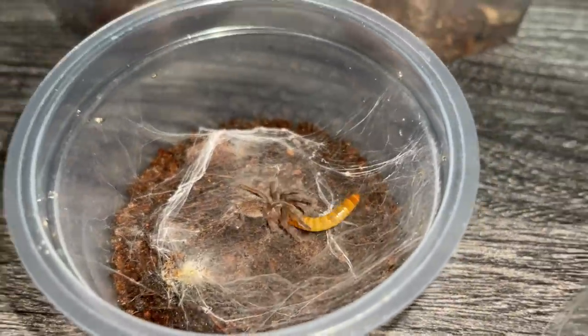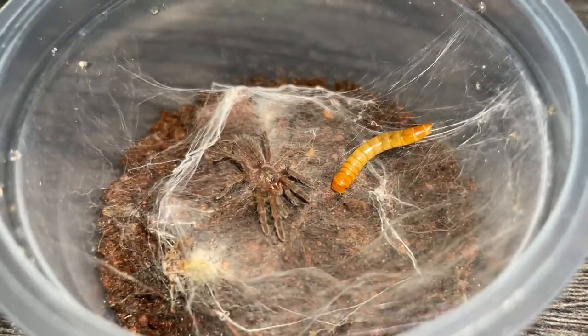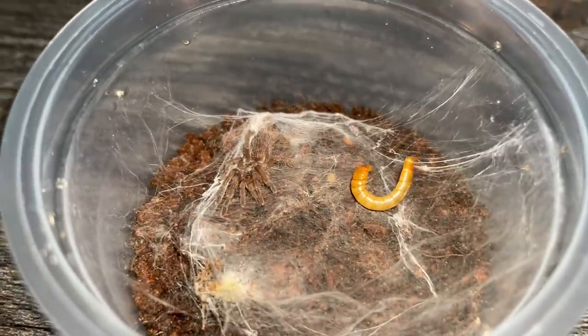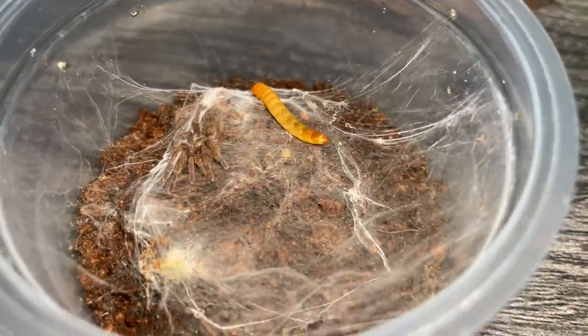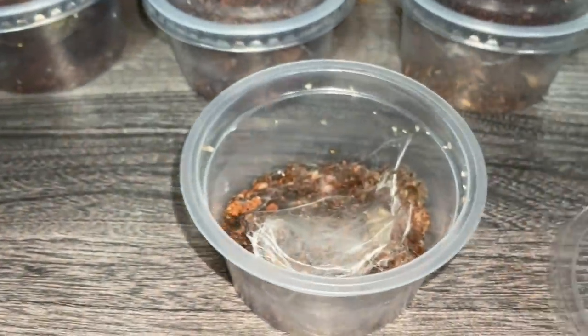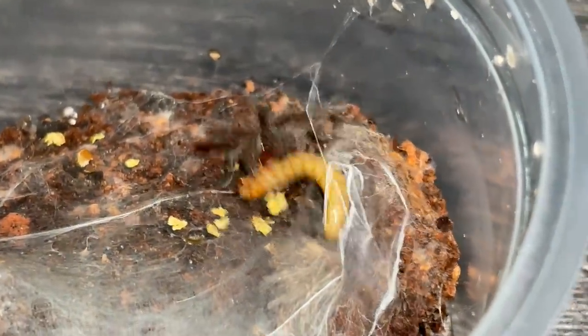The mealworm is literally bigger than the tarantula — no joke — but tarantulas are able to grab it no issues. This one just doesn't want to grab the darn mealworm. I fed them — this is actually my second time feeding them mealworms this size. The first time, as you can see, there are no more mealworms in the enclosure except that one obviously, which shows they've pretty much taken down the rest. So now they're bigger and able to take it down no problem.